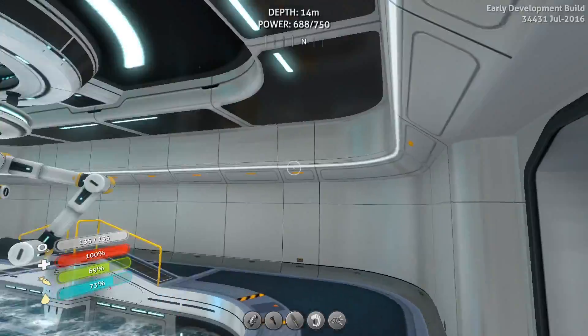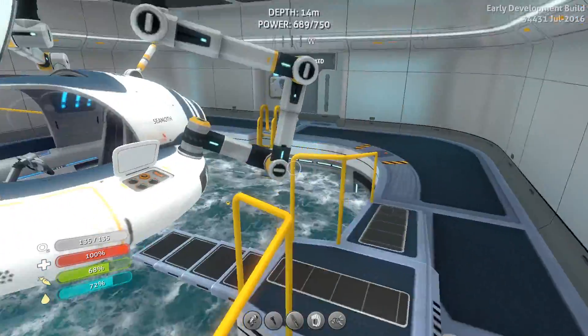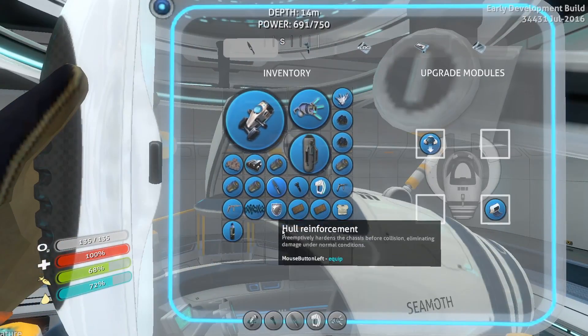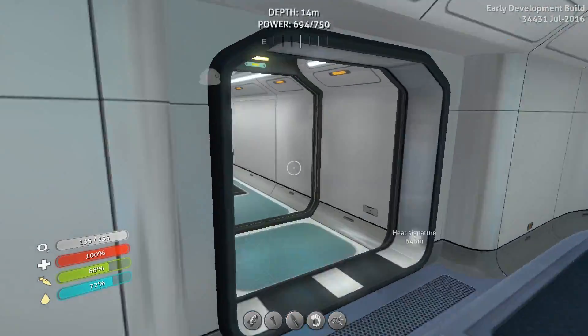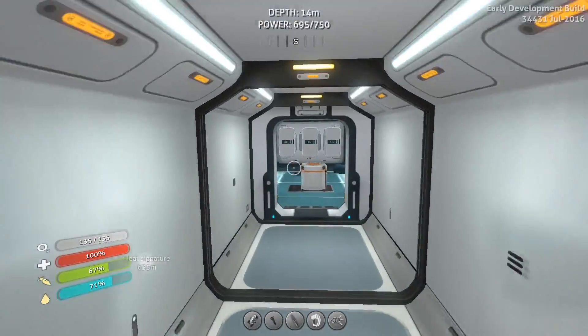I don't know if it's my mouse or the game, but every now and then it just kind of locks and I can't move. Let's go ahead and put that in there, and that in there. So now I have room for one more, which will be the solar power thingy, because I think that would come in handy for excursions we might be getting ready to make.